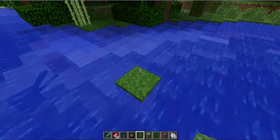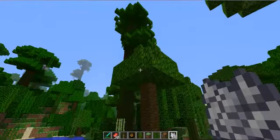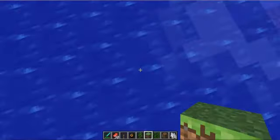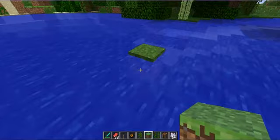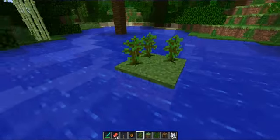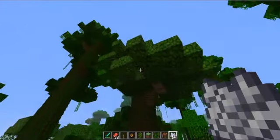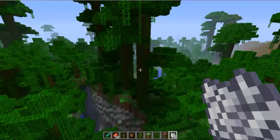You plant the sapling there, use some bonemeal — cool, you get a tree like that. Or, do you know what else you can do? You can go like this — get four saplings, place one in each slot, and just click on one of them. Kaboom! And you got a humongous tree, like the other ones. That's amazing.